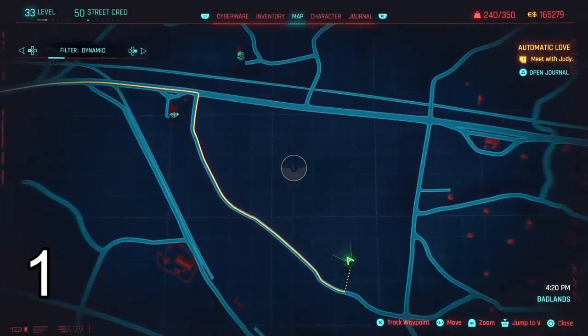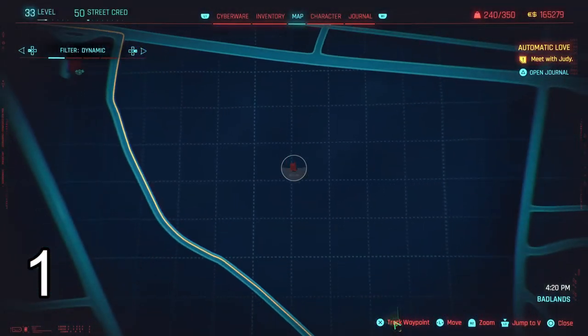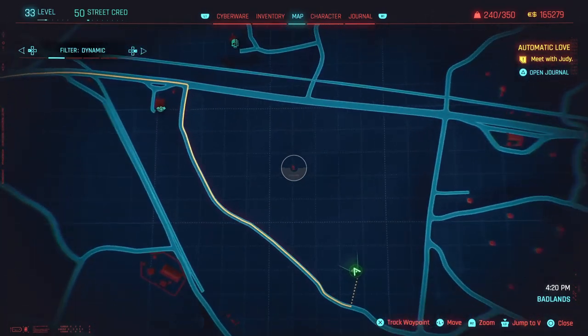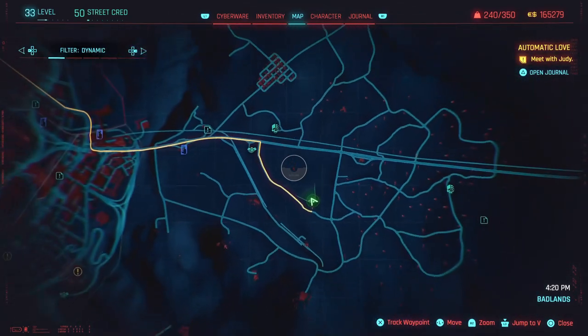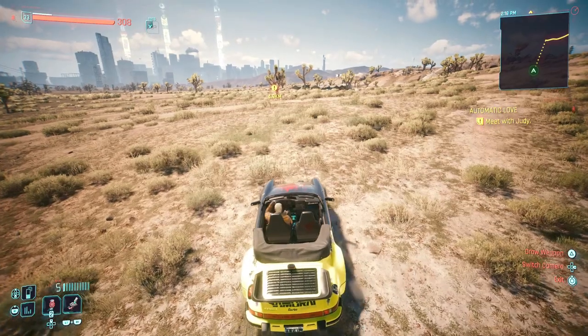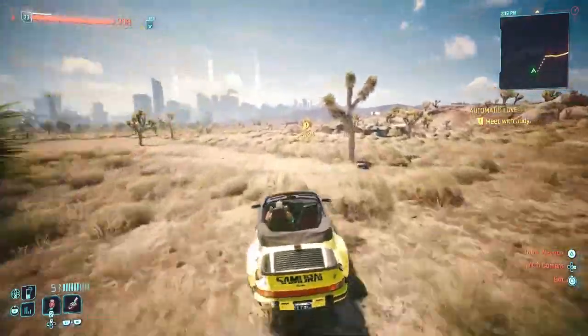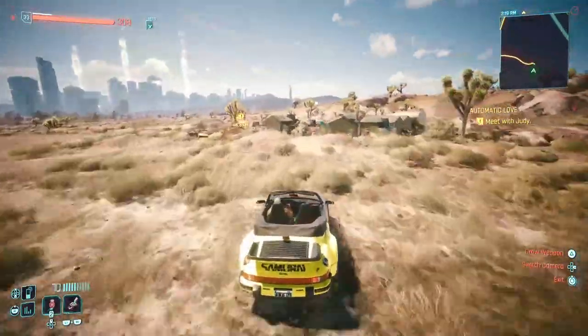Starting off with the first shard, you're gonna have to come to this location right here. Just drive forward and you will reach this camping area and you will find your first shard inside the box at the middle of the camp.